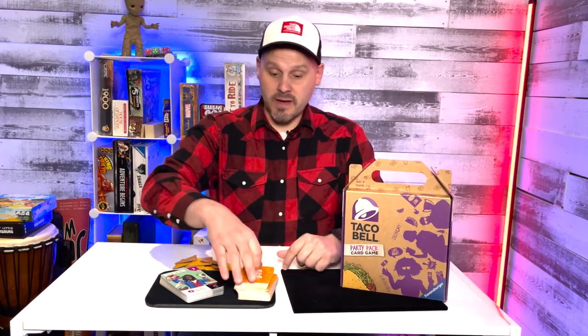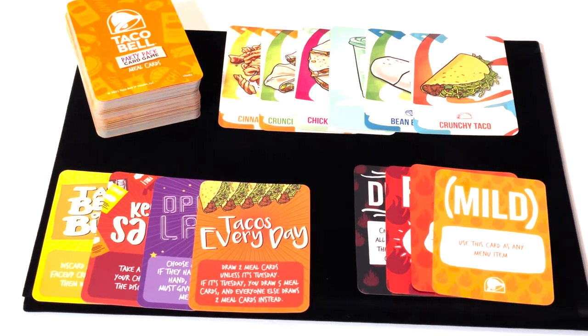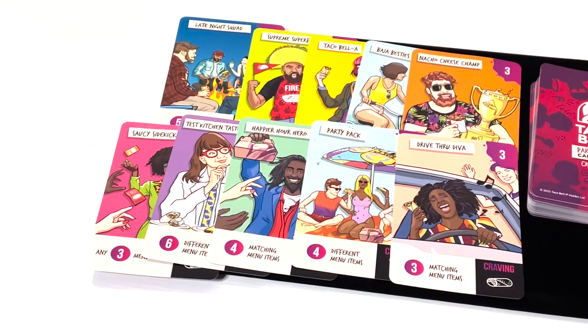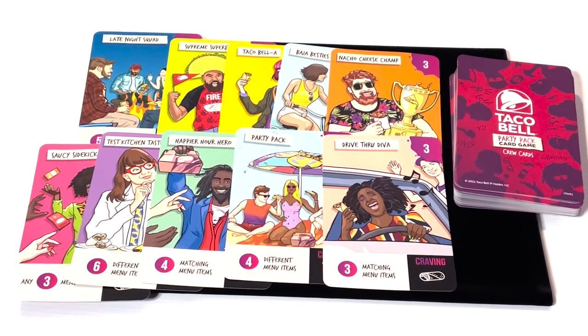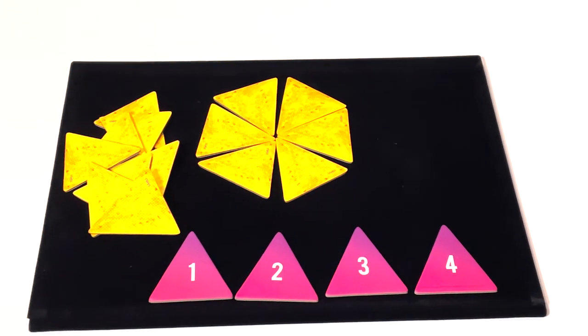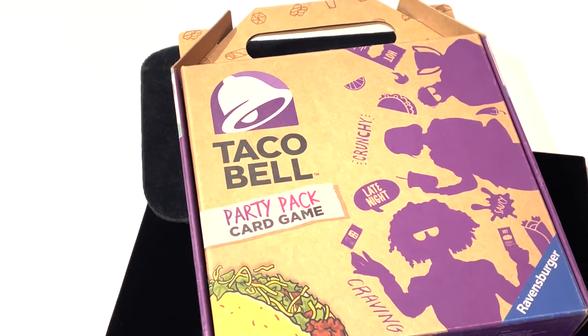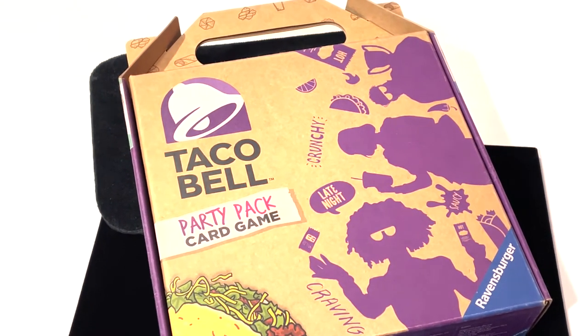The Taco Bell Party Pack Card Game from Robins Burger Games comes with cards featuring menu items that you're likely to find at your local Taco Bell. It also comes with cards featuring characters — the people you have to serve as they come through the drive-through — and you get little tortilla chip tokens as well. It all comes cleverly packaged in what appears to be a Taco Bell Party Pack, like one of those things you get when you order 20 tacos and take them home.